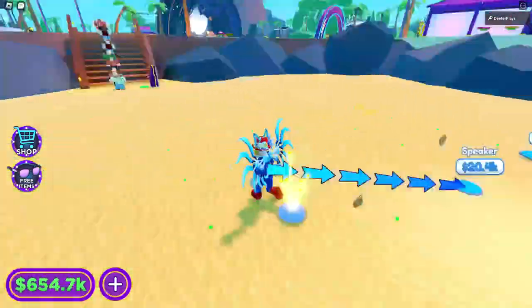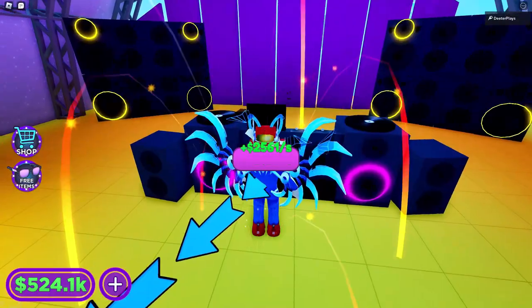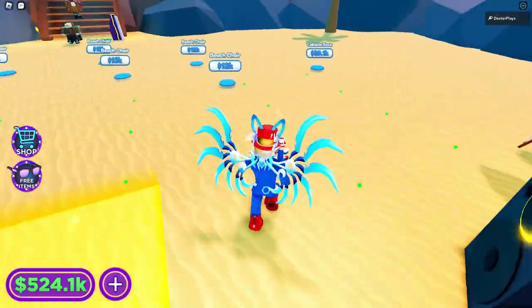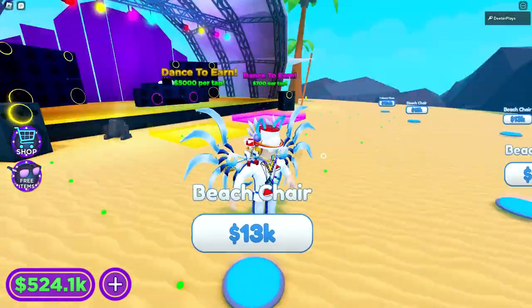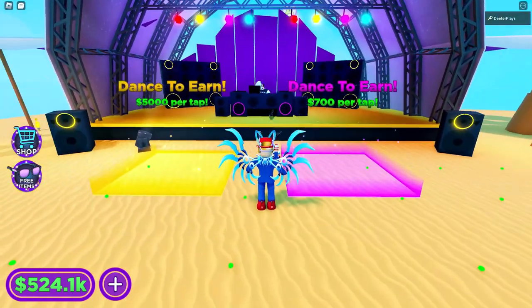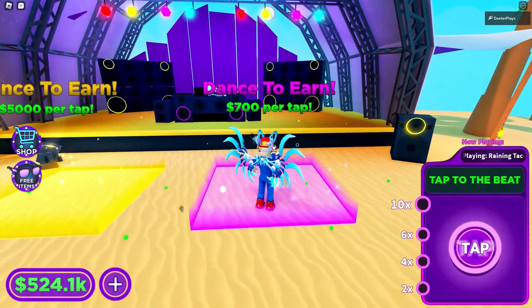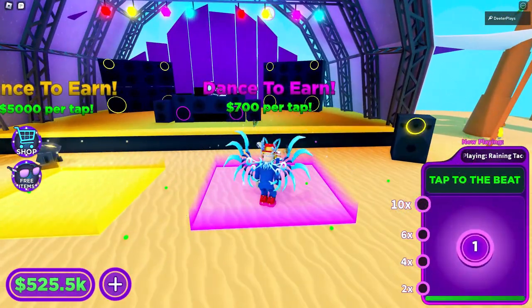Now that we've got this part down here — the beach — this is what we're trying to do: we're trying to build this stage. Now we've got the beach right here, and we get the DJ. Now that we've got the DJ, we've got these two things out here. One is 'dance to earn' for 5,000 per tap, and the other is 700 per tap. The one on the right at 700 per tap is free — it doesn't cost any Robux.